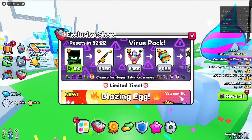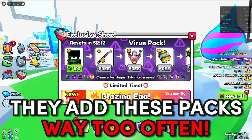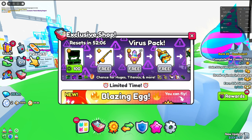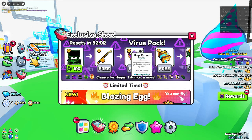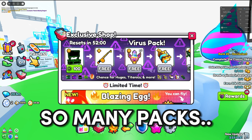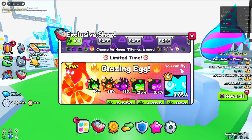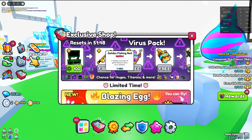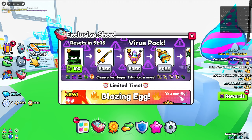The reason this is a problem is that if they added this once in a while it'd be fine, but they're adding it every single update. Right now we have the virus pack, before that we had the hacker pack, then we had the cops and robbers pack, and then the classic forever pack. It's just making the game way too pay-to-win — I really don't know what Pet Simulator 99 had in mind for this.